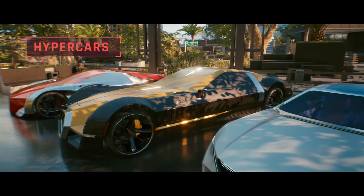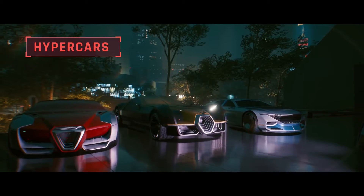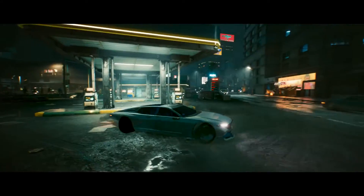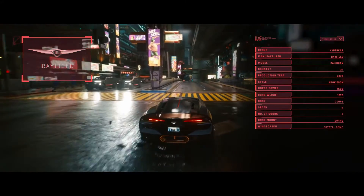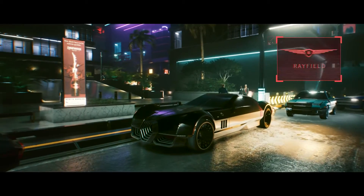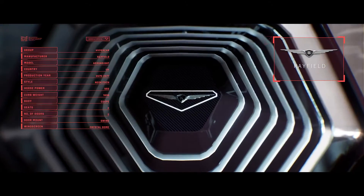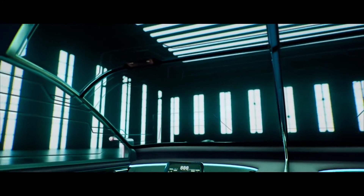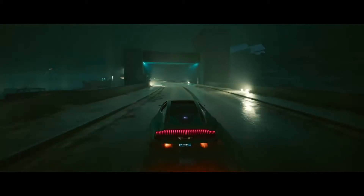If you need speed and armor, the Hypercar class is for you. It means precise bodywork, built-in LiDAR arrays, and really expensive materials. Imagine you're sitting on a pile of Eddies. Probably less than a thousand people in the world can afford the Errandyte. Not your typical urban vehicle — they will take you places you never dreamed you'd go.